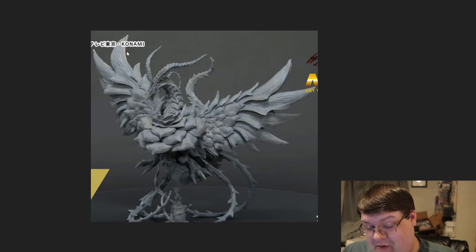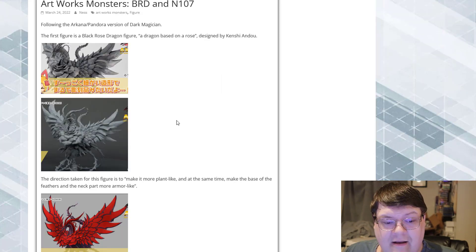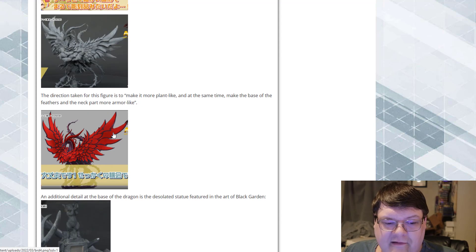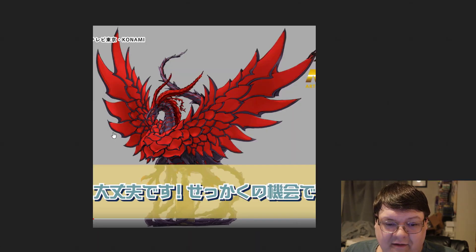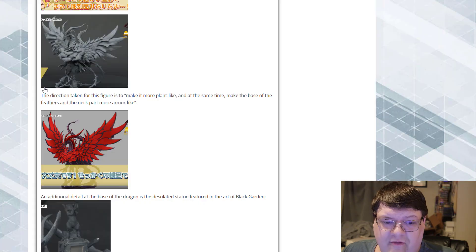Look at this, ladies and gentlemen. This Black Rose is absolutely amazing. And even down here below, you get the little Black Garden with this too. I also want to throw out there that the secondary market on figures is absolutely crazy. I don't normally mention stuff like that either, but in terms of collectability, the Black Rose is a piece that you're going to want to have for your collection. I actually have the Black Luster Soldier — I haven't taken it out of the box yet, but from what I've seen, that figure is absolutely amazing.